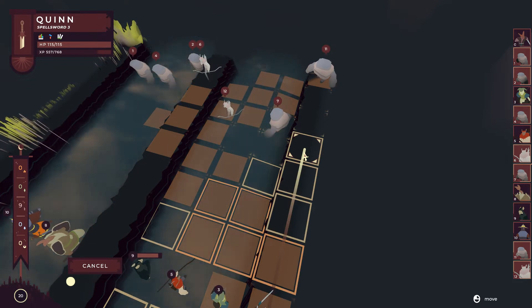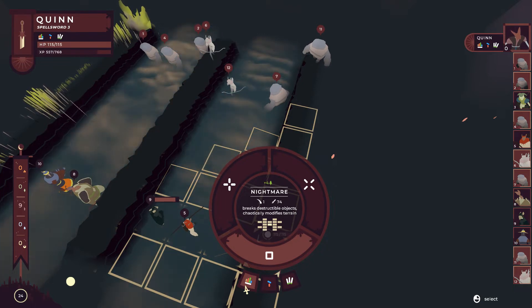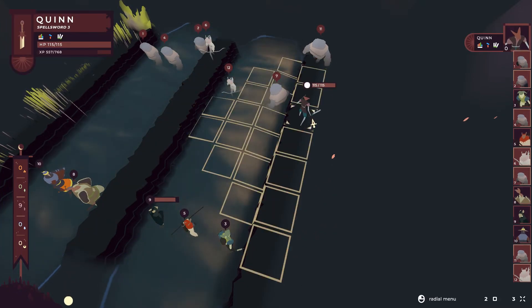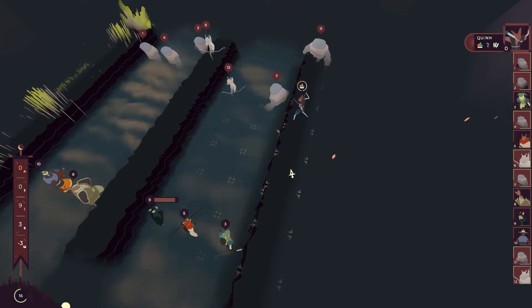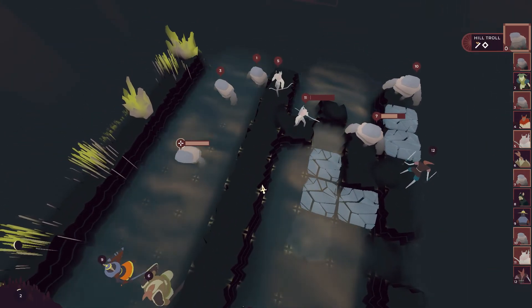So that guy's three tiles out. What does the attack pattern of Nightmare look like? If I aim it there — one, two, three — we're not going to be able to hit him. If I aim it here... okay, if I move to here and aim it this way, I think it gets him. Yeah, look at that. That's pretty fun — I like that great big ridiculous attack area.